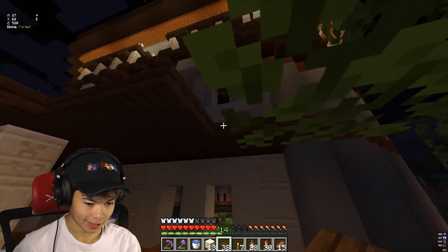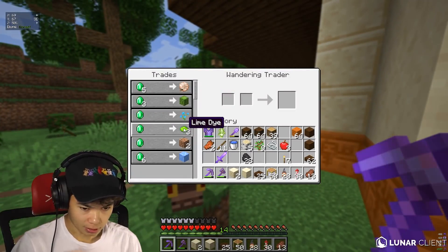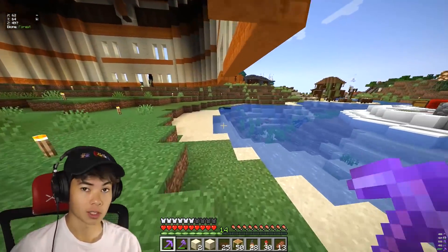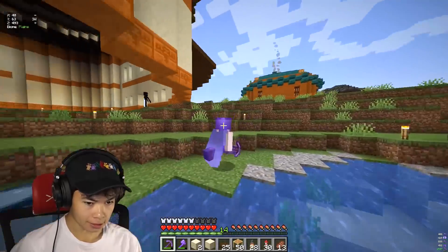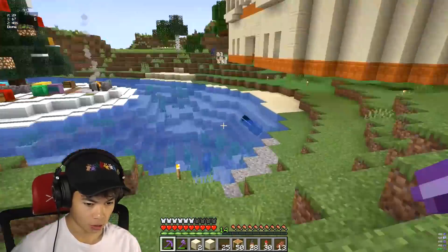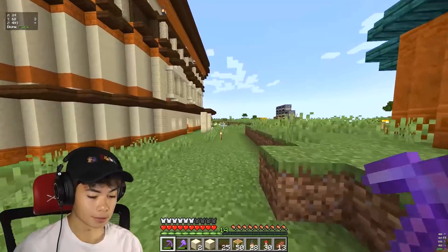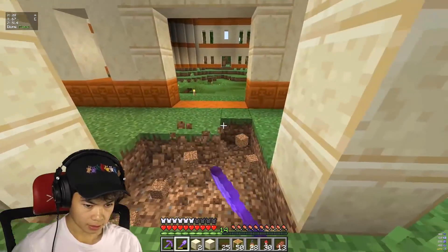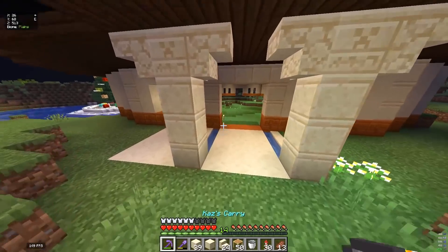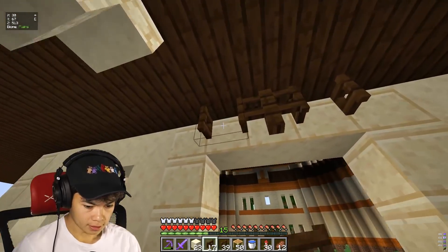Oh, it's a wandering trader — blue ice, rooted dirt, lime dye. I don't think I need any of that. Maybe a nautilus shell — we're gonna find a monument though so I'm not gonna worry about it. Basically we're done with everything we could do. This last side is a little tricky since it's hanging over water — I'm thinking a cool wooden bridge leading down to this island. For now, let's throw water here as a little walkway in. I really love this design.